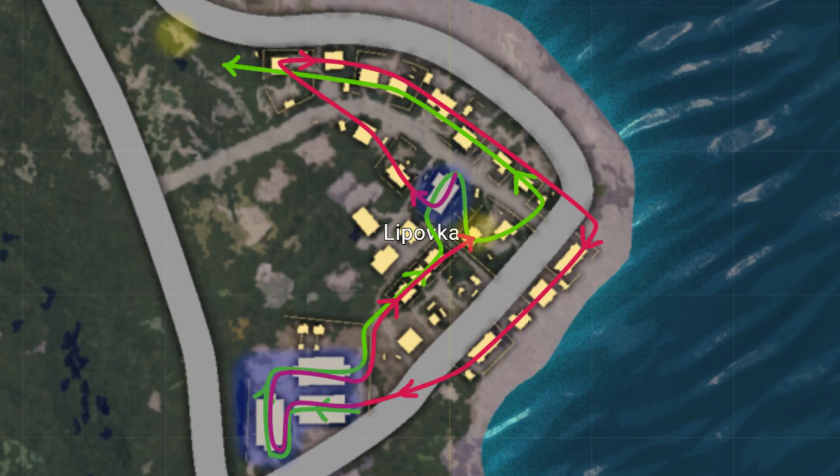Let's look at my favourite two routes to take when looting Lipovka. One starts at the three big sheds and loots inwards past the main vehicle spawn. The other starts at a cafe and circles around, then finishes after the vehicle spawn.